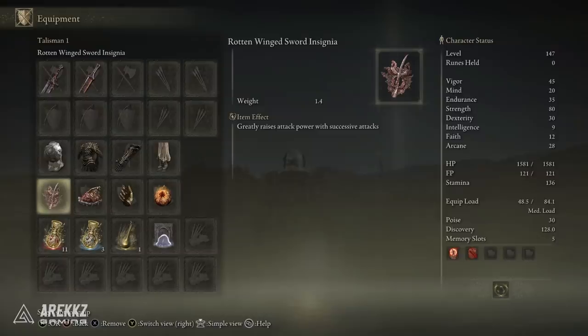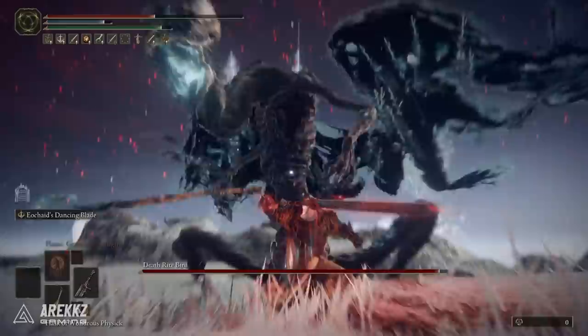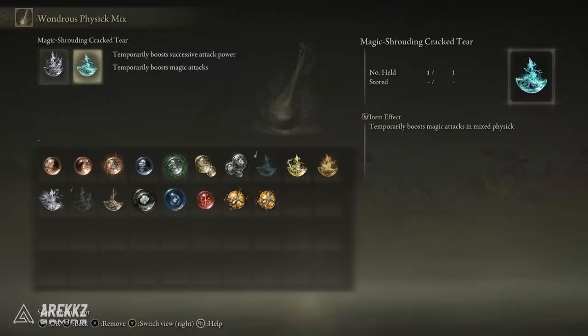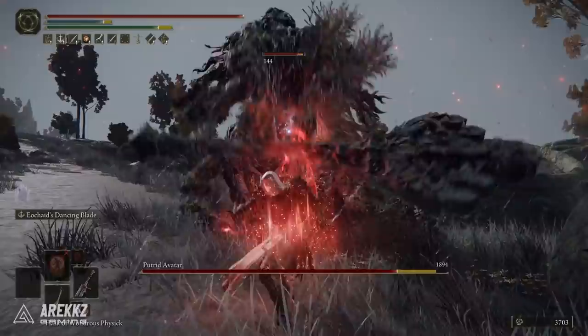To make the most of these, pair them with the Rotten Winged Sword Insignia talisman, which greatly raises attack power with successive attacks — which you get from the corkscrew. Also throw on the Shard of Alexander to greatly boost the attack power of skills. You can also use Millicent's Prosthesis, which boosts dexterity and raises attack power with successive attacks — that stacks with the Winged Sword Insignia for a double boost. On top of that, throw the Thorny Cracked Tear and the Magic Shrouding Cracked Tear into your Mixed Physick, which temporarily boost successive attack power and magic attack. Pop that before an engagement and the corkscrew will rip through enemy health — it's disgustingly powerful.